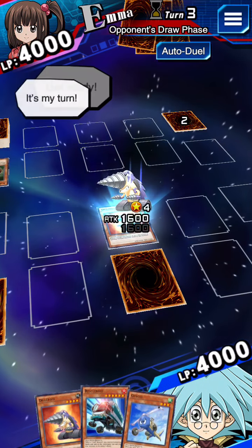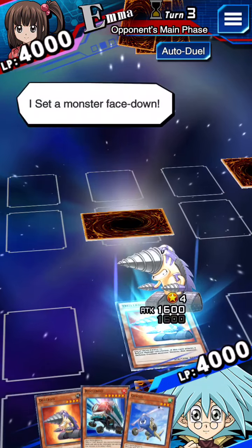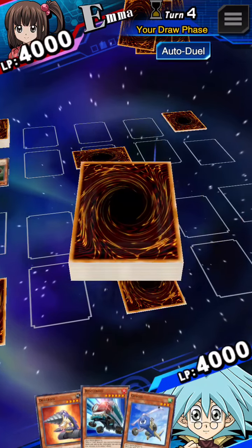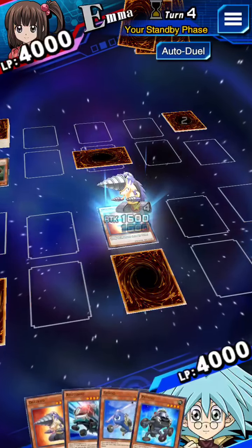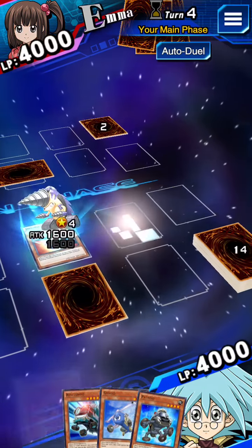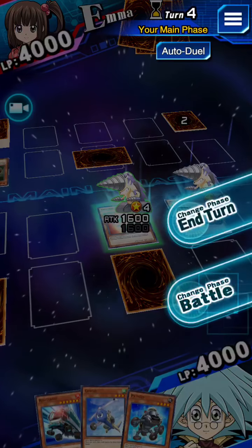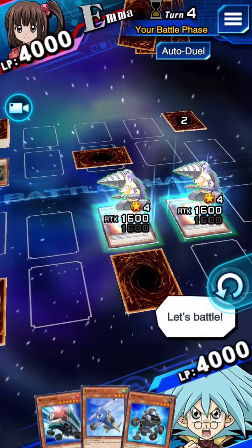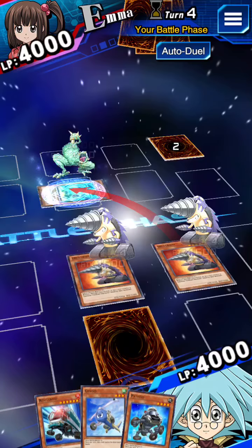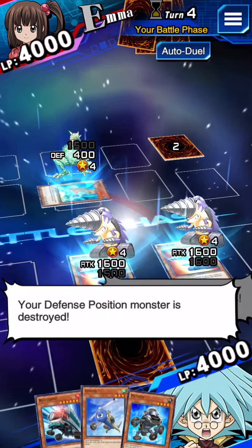Get ready! It's my turn! I draw! I set a monster straight down. I end my turn. My turn! I draw! I summon Drillroid! Let's battle! Drillroid attacks! Drillroid's effect activates! Your defense position monster is destroyed! Drillroid attacks!